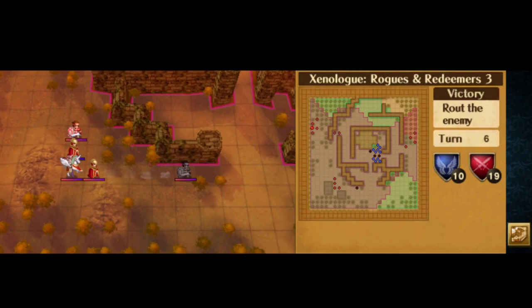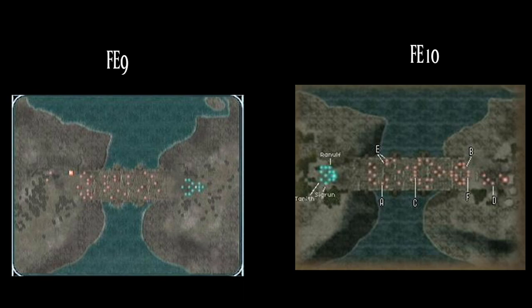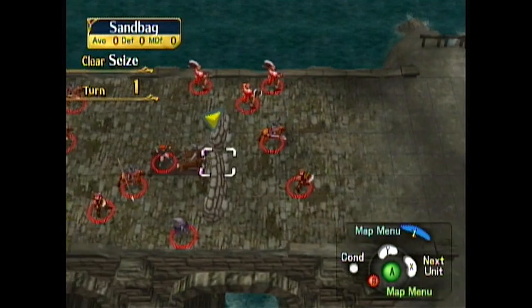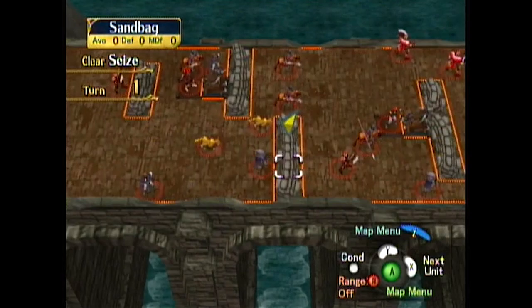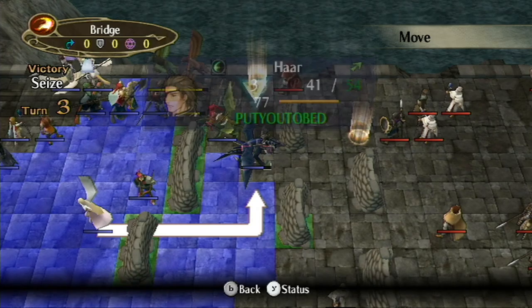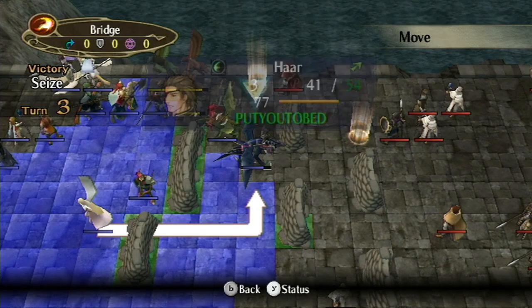Then we have the Great Bridge chapter from FE9, chapter 23. They reused it for Just Cause chapter 3-11 in FE10. This is probably the only reused map I'd have a problem with — of all the maps to reuse from FE9 for FE10, they chose this one. It's a pain to play through, and they even made it worse in FE10, adding pitfalls and enemies that drop light runes to force you through the paths with pitfalls. Unless you just fly over the whole map, it's just a pain.